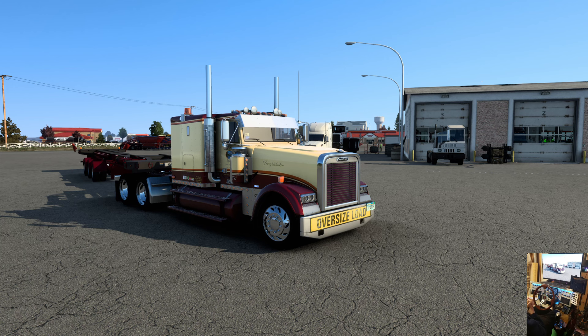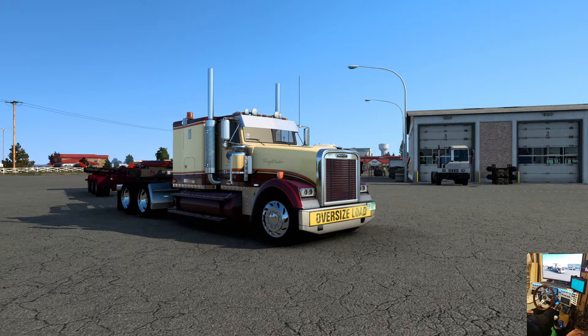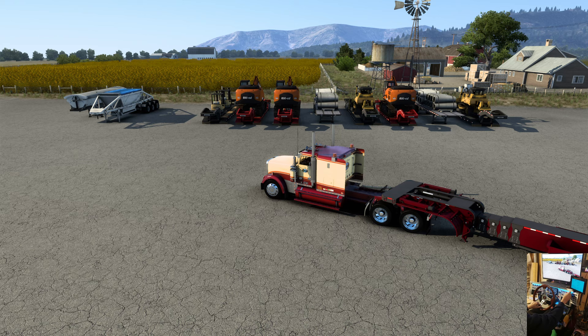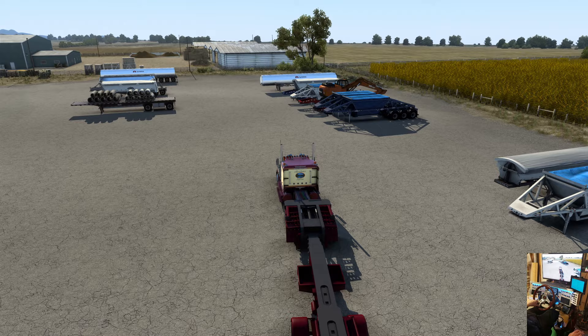Anyway, here we are. We're at Great Falls, Montana, and this is pretty cool — this is the long-awaited Montana Express Yard by Recon. We're just going to do a little tour here and then head off and get a job. It's going to be a different kind of job — you're going to want to stick around because there's going to be some flying involved. So let's look around. We're in Great Falls; this used to be just a field, but Recon didn't take anything out to put this in.